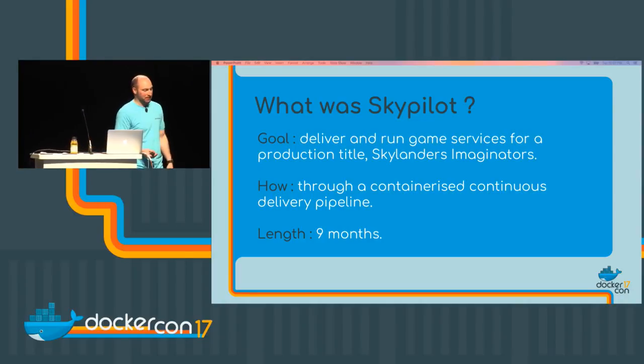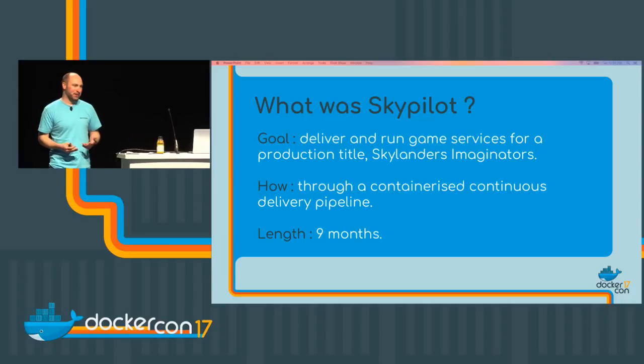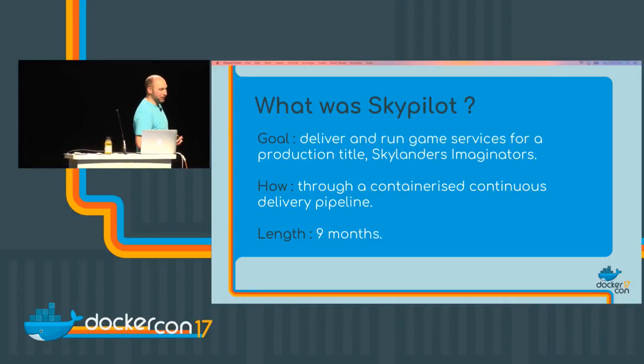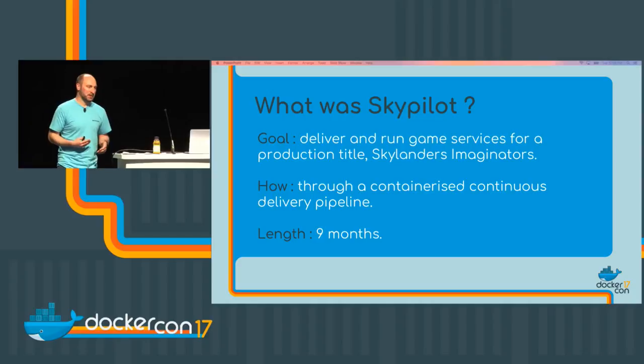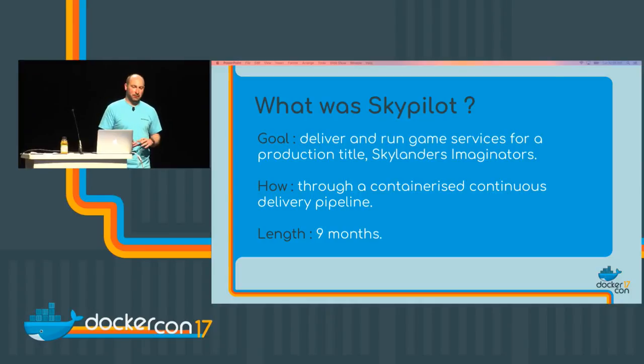Skypilot was a project about modernizing how we deliver services into production. We used containers, continuous delivery, and new tools like Jenkins and Mesos/Marathon. Activision gave us freedom — they didn't tie us down to a really specific set of requirements, basically told us to go away and provide a solution within nine months and gave us the budget. It's worth pointing out the nine-month length is quite misleading. We've actually been using Docker since 2013 and building up our skill set around containers for years before Skypilot came along. All our developers knew the Docker API really well — tools like Compose and Machine. By the time Skypilot came along, there wasn't much about containers we didn't know, and I think that really helped the project. If we didn't have that two-year foundation, I don't think the project would have been as successful.